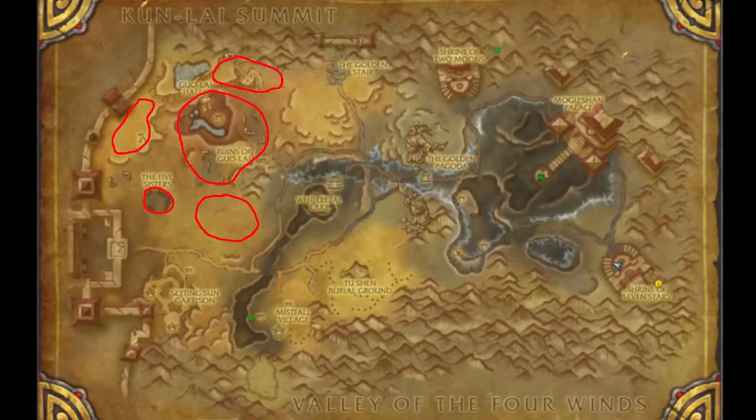These four spots on the map will give the most amount of monsters that you can kill in order to get your reputation the quickest way possible. I suggest using a druid for this, as a druid will have the best mobility and the best way to kill all the monsters quickly, meaning you will get your reputation and your mounts that much quicker.